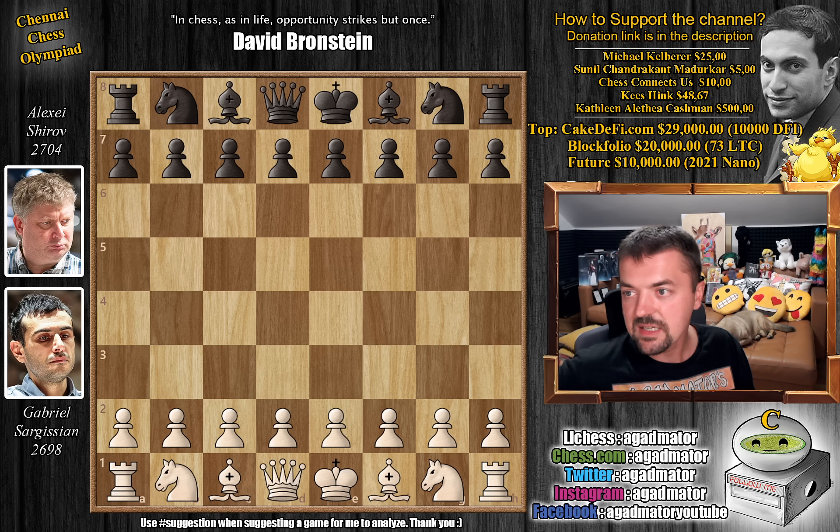It is Gabriel Sargisian versus Alexei Shirov, board one of Armenia and board one of Spain. Sargisian is almost 2,700 before the start of the event, and Alexei Shirov is a 2,700 member. Well, it's a game you would expect to see when Alexei Shirov is playing. He is also another master of the mystic arts, so it's no wonder that such a game happens. The game is over extremely quickly, so don't be surprised by that. Let's check it out.